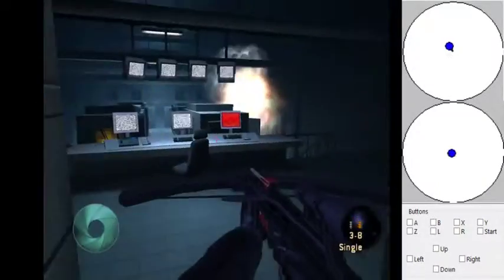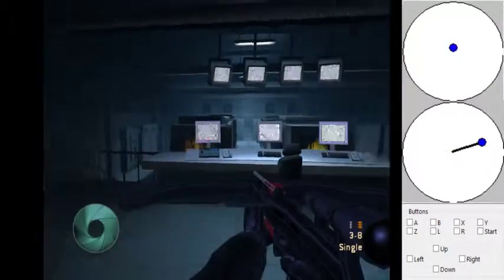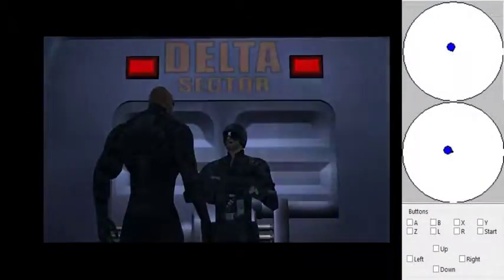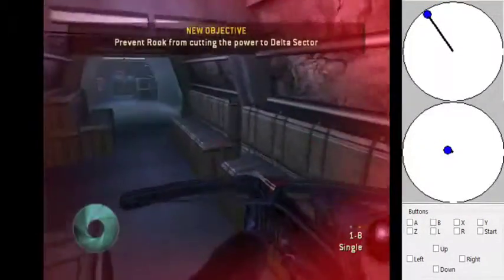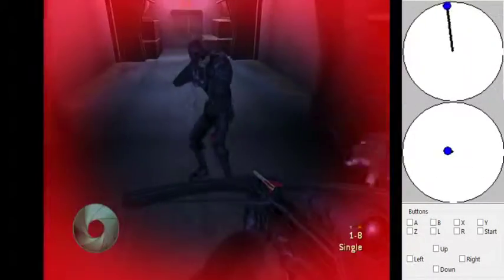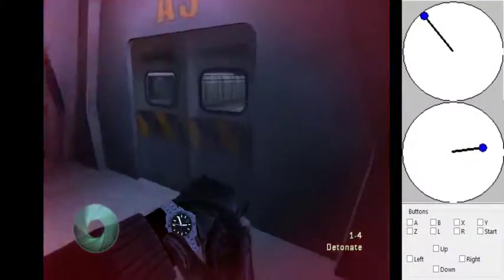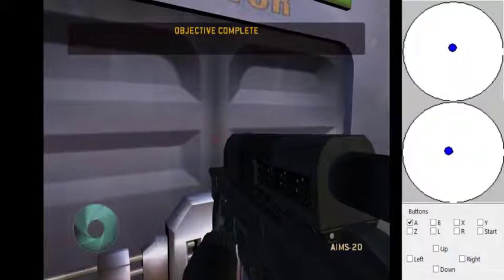You have to wait for this door. The door opens a certain amount of time after you activate that computer, so you want to activate that computer as fast as possible — that's why you go to the left first, then the right. As soon as Rook spawns, detonate and kill him, switch to the Ames Grenade Launcher, and go through this Delta Sector door.